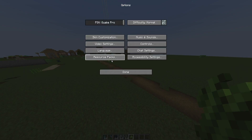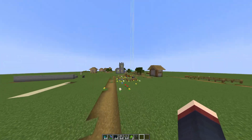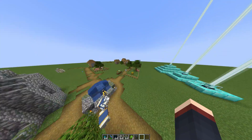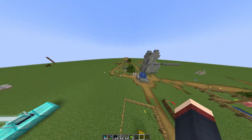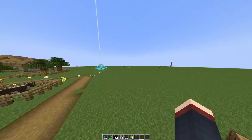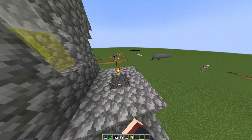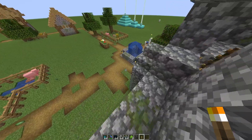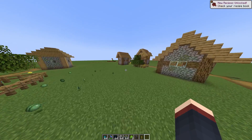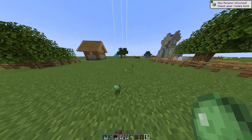First of all, you could get villagers just by finding a village. Villages are all around the Minecraft world. If you're using the latest version, you will be finding villages everywhere. But if you were playing older Minecraft versions, villages were very rare to find. Once you've found a village, you'll be able to locate the villagers inside it.